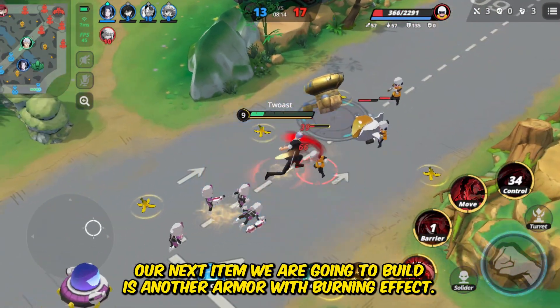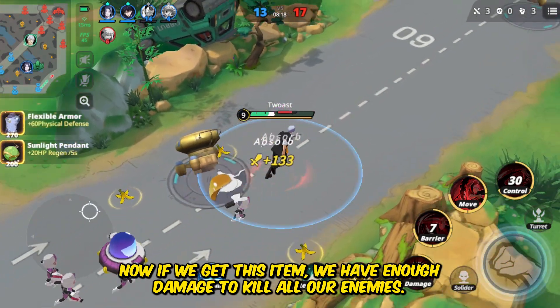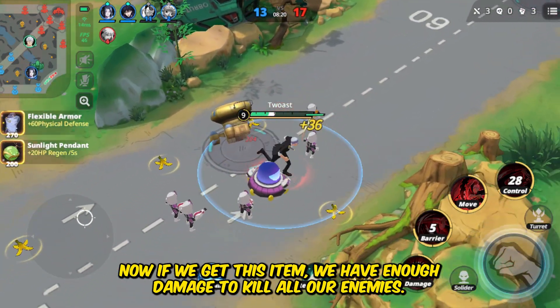We have our second item. Our next item we are going to build is another armor with a burning effect. Now if we get this item, we have enough damage to kill all our enemies.